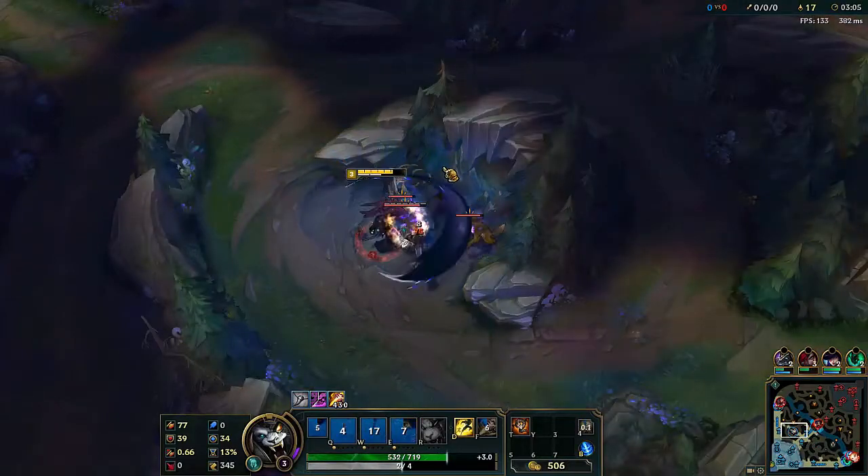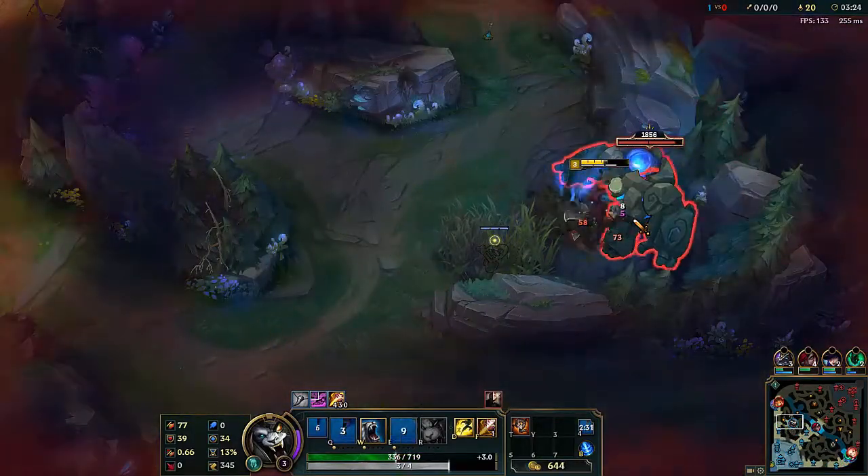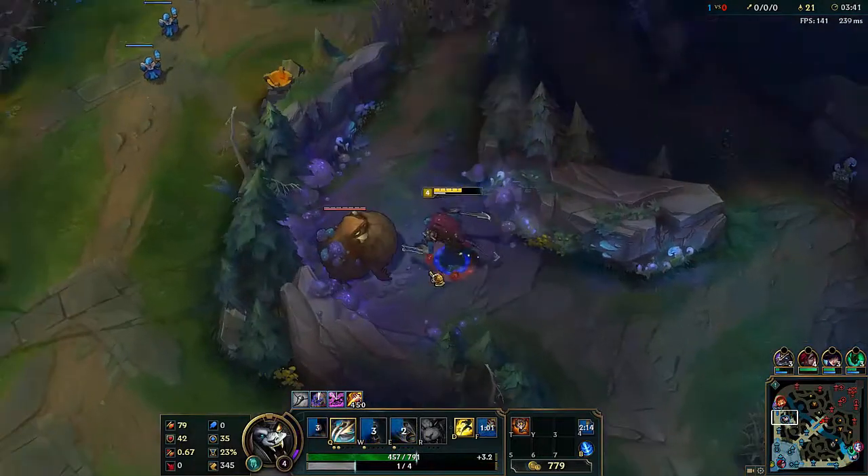After all that, all you want to do is just clear the whole left side of your camp and go back to buy your first item.